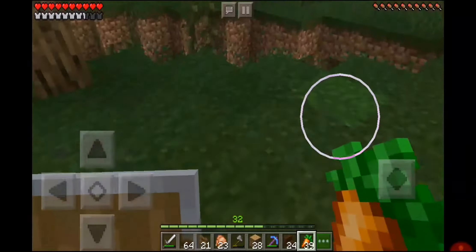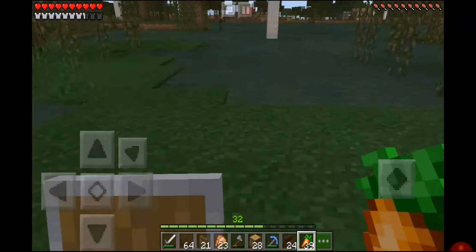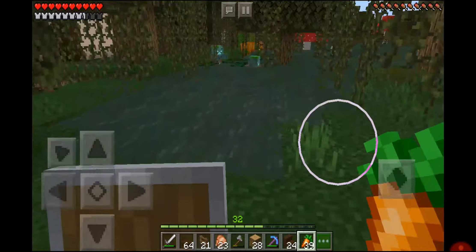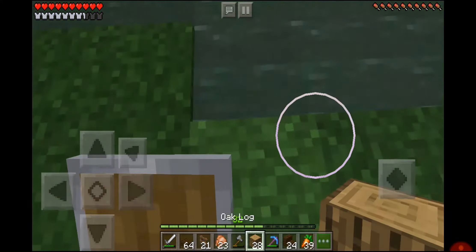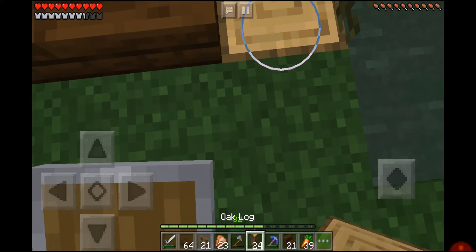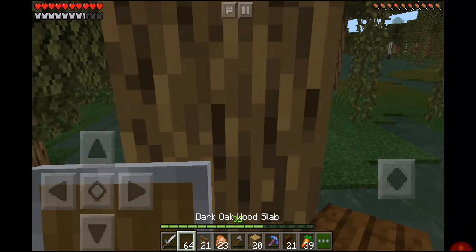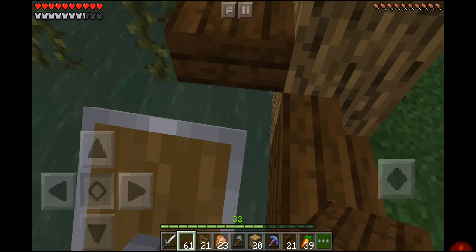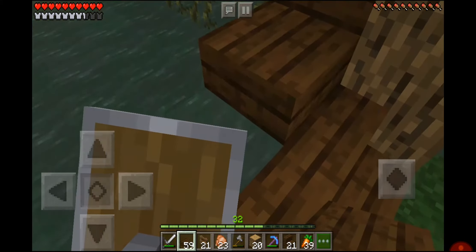First off, I want to build this farm over the water, so I'm going to have to build a bridge to it. I've thought of and made a really cool bridge design that I'm going to build over here. So let's start nice and simple like this, then go two up with the logs and put a slab on top of them.